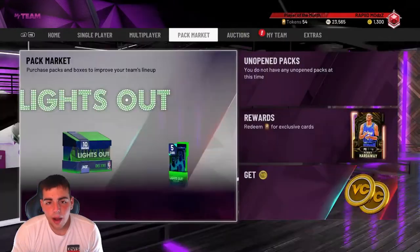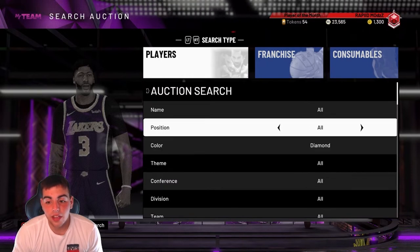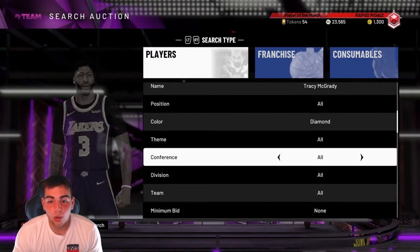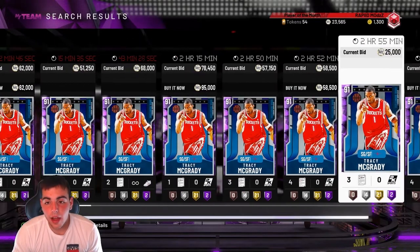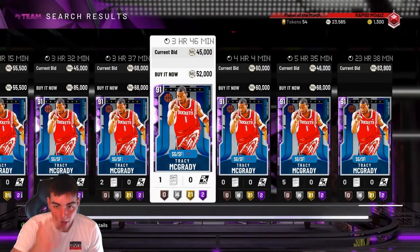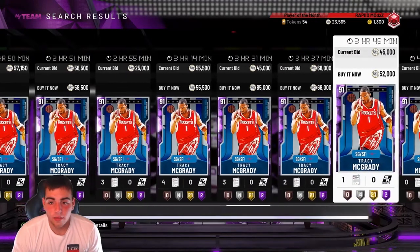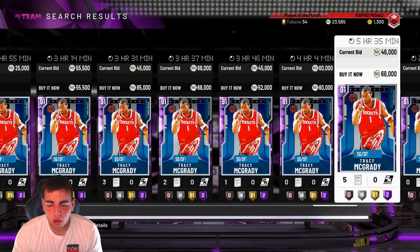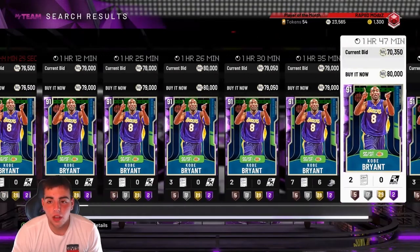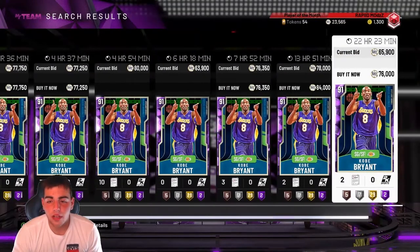Keep in mind this video is pre-recorded so some prices may have changed. One card I really recommend picking up right now is Tracy McGrady — T-Mac is so cheap at 52K, and he's out of packs with no other way to get him unless they drop a spin-the-wheel event. If you can get him for a bid of 45K, that's valid. I think his price will rise. Also Kobe — if you get him under 68K, he's a good buy and will probably go up overall.